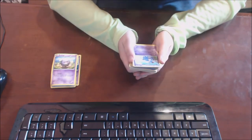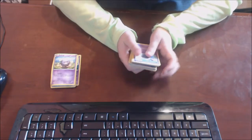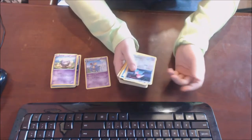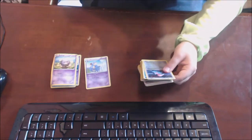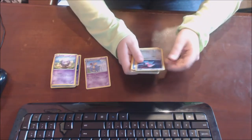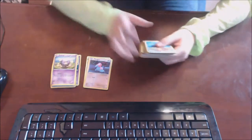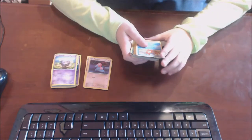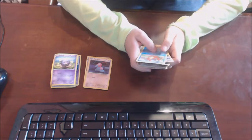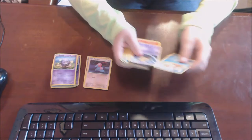We're starting with Nidoqueen — 130 HP, it does Poison Horn, 50 damage, and Double Stomp, 60 plus. That's pretty good. Oh, Porygon, and it's a shiny one — it only has 60 health and Tackle which does 10 damage. That isn't the best.